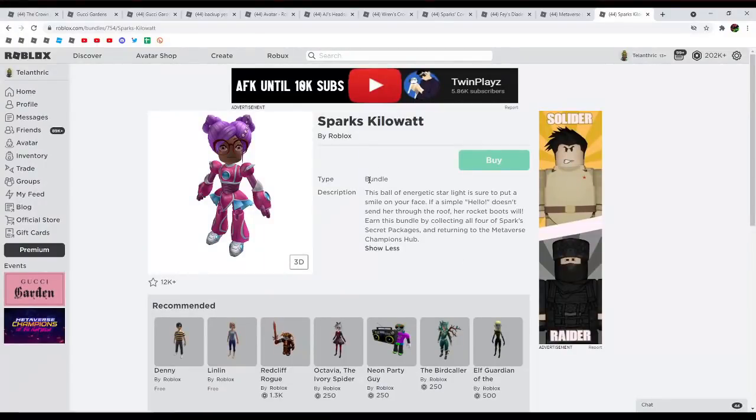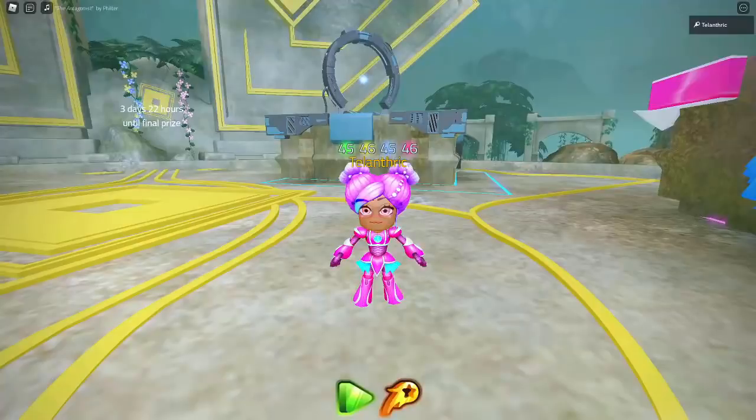It's really weird — it doesn't award you the bundle itself. I got the bundle for Sparks and have all of Sparks' items in my inventory, like the arms, legs, and other stuff, but I don't actually have the Sparks bundle. I don't think anyone has any of the actual bundles — it just awards you all of the items separately.